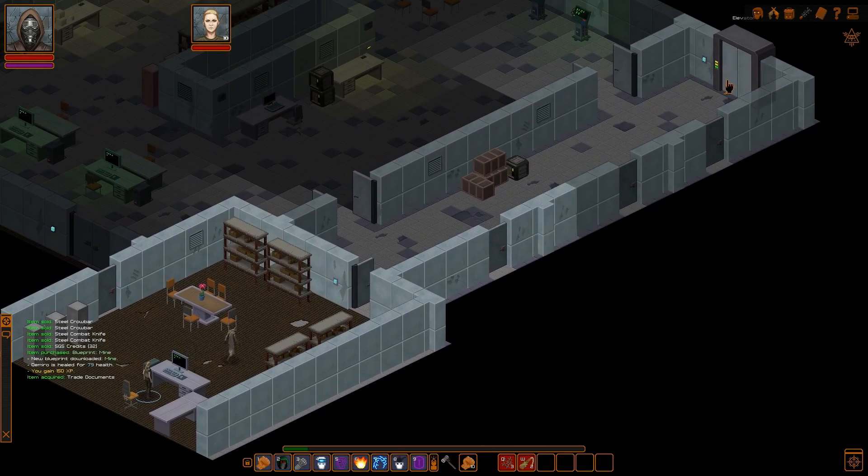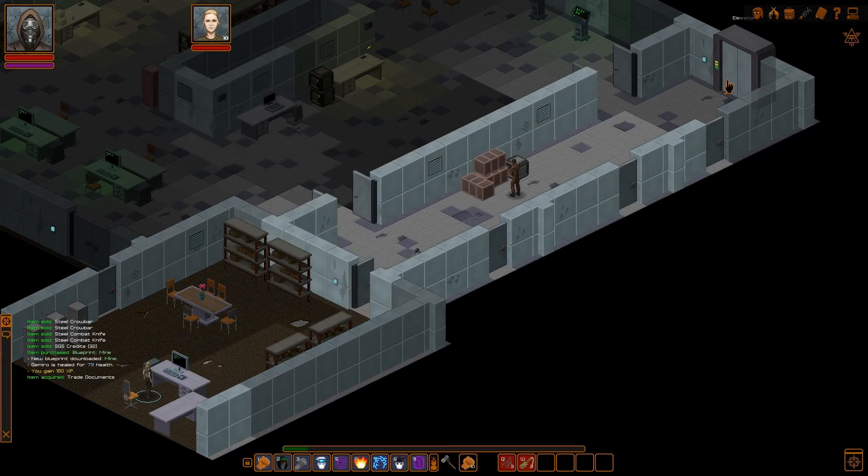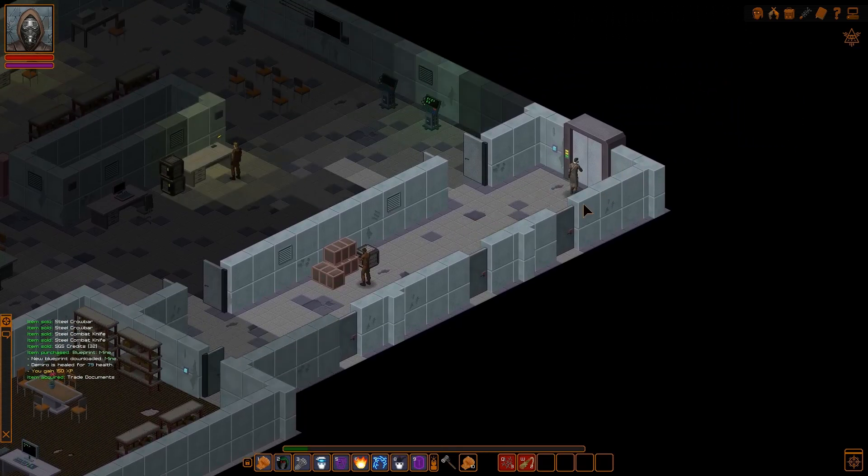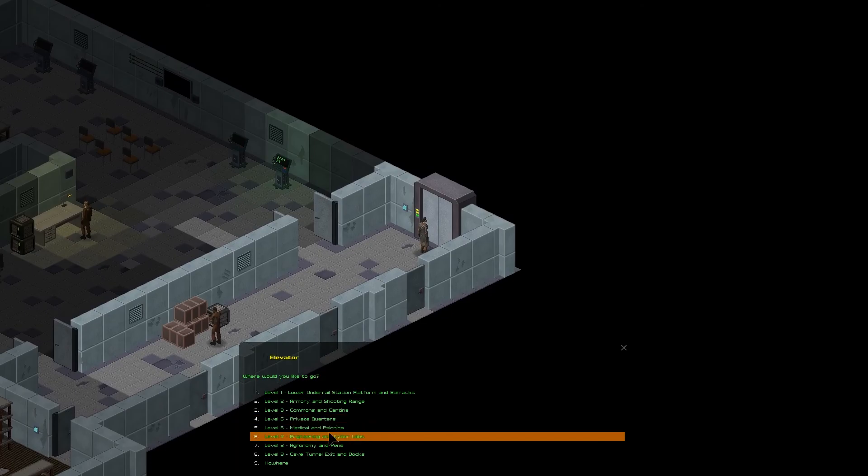So we're going to go back. The thing to remember when going to the Junkyard is there's an easy path and then there's a little bit more difficult path. The difficult path, you're going to get more experience and probably better loot. Let's go... is it engineering and cyber labs? It may be engineering. We'll go up to the pens first.